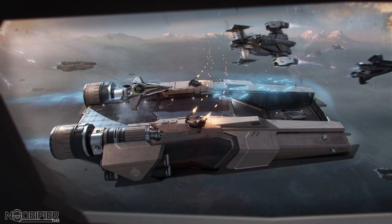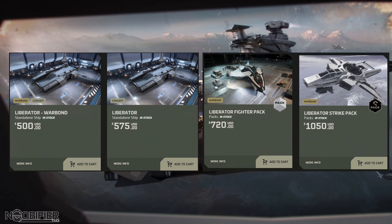That fun comes with a price: $500 Warbond with LTI, or $575 credit with six months insurance. $720 Warbond gets you a Liberator, Titan, Arrow, Hawk, and Cyclone, all with lifetime insurance. Or $820 if you want that package with credit.